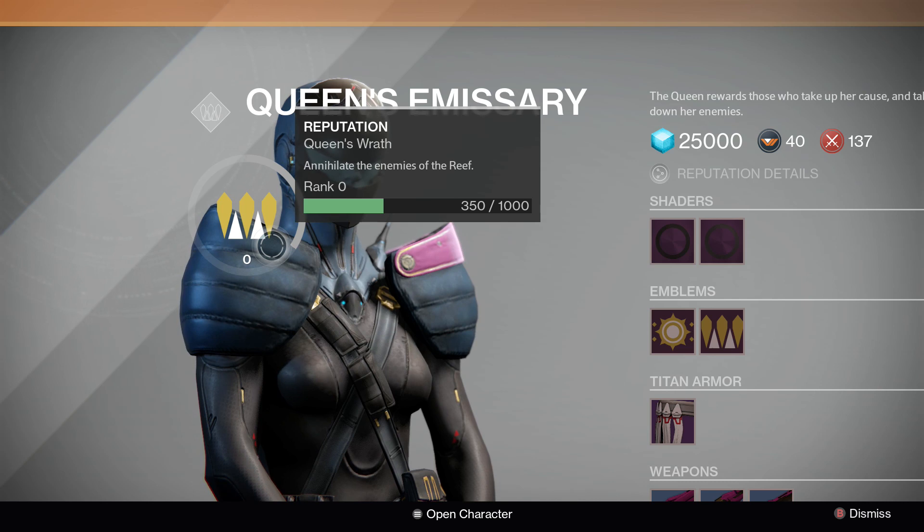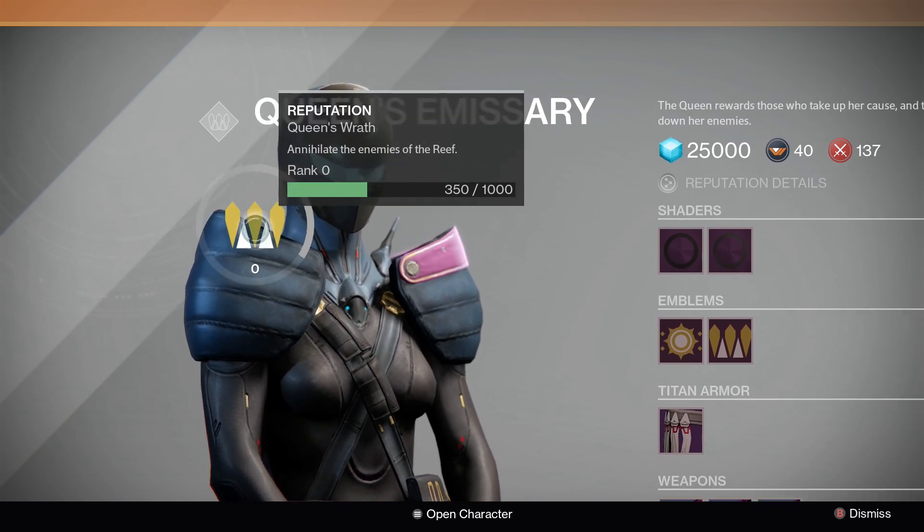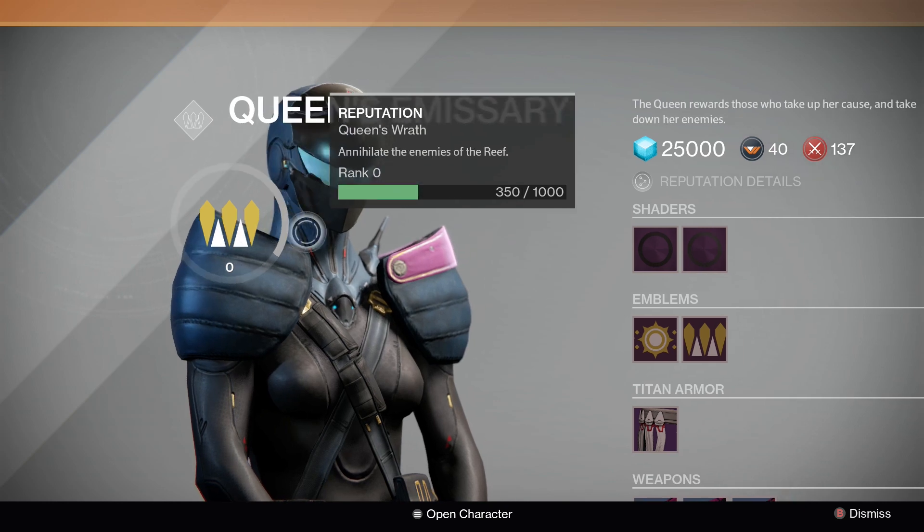On the left in the shop, just like with Vanguard and Crucible NPCs that you buy items from, it shows your reputation. On the left, I have 350 out of 1,000. I have done 4 bounties so far.